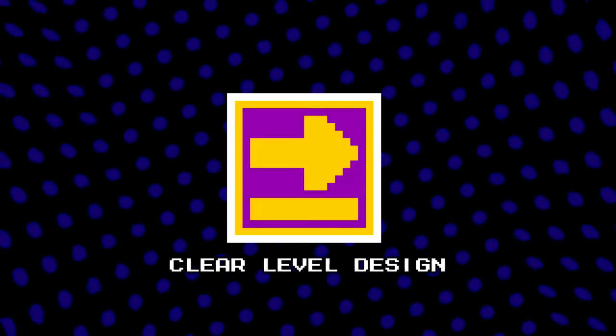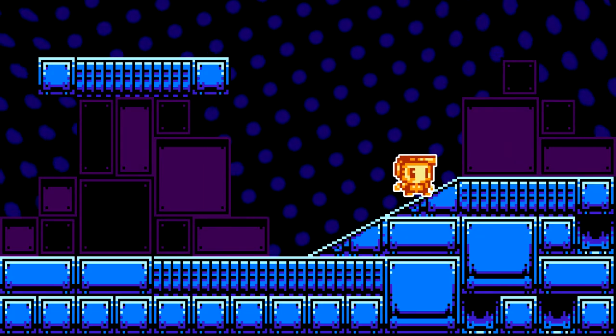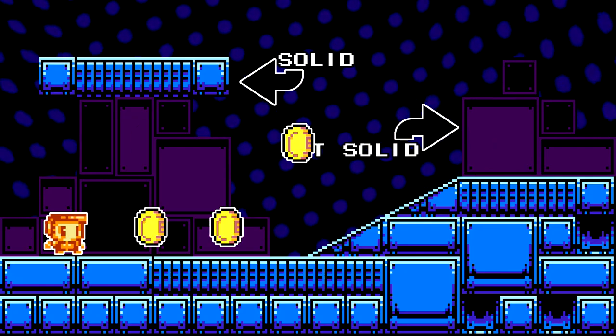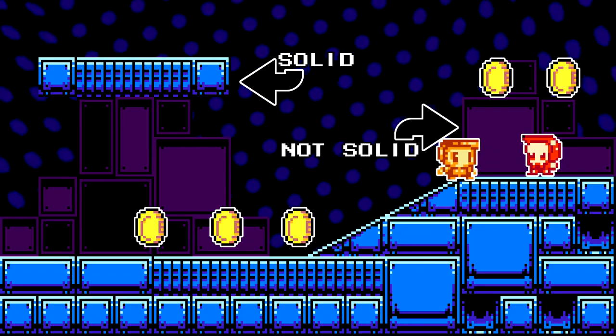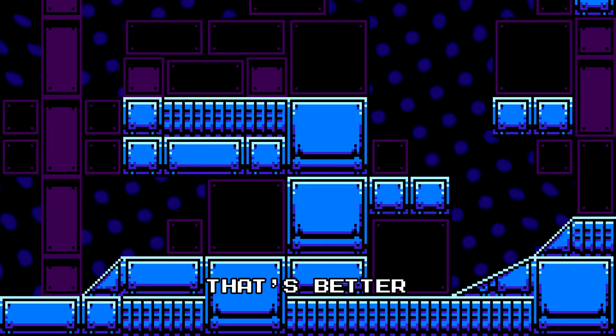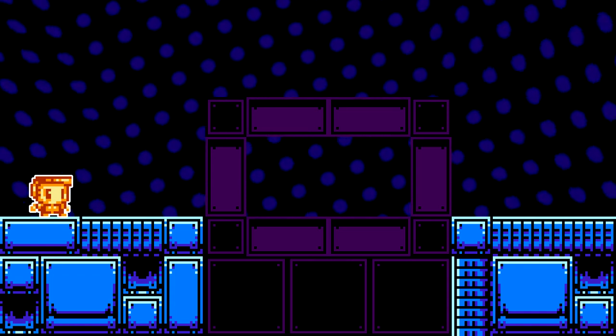Clear level design. Your level design should be clear and easy to navigate through. This can range from understanding what a platform is or isn't, to leaving trails of pickups or enemies to help guide the player through the course. Try keeping the terrain simple and easy to understand. Avoid tricky jumps that require pixel perfect timing.